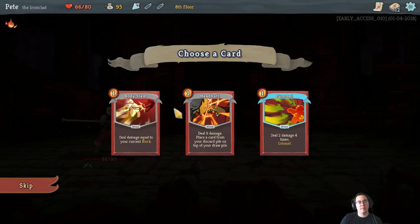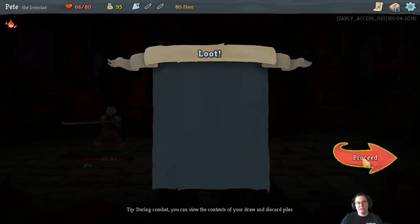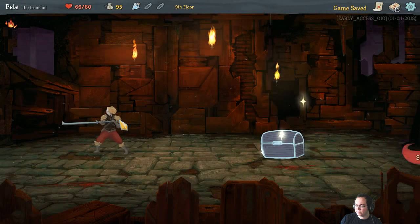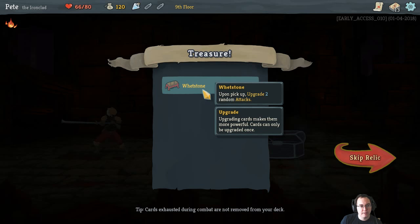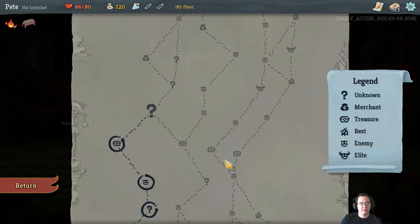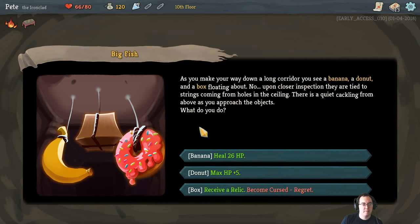This is a nice combo - if we headbutt we're able to put a card from our discard pile on top of our draw pile, which is really good in combination with our card that gets better each time it's played. Excellent - we found a small upgrade which is just going to make a couple of cards straight better, so rather than having to upgrade them through the use of other cards, you can also upgrade directly.